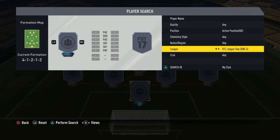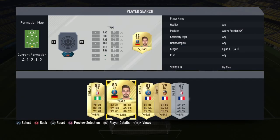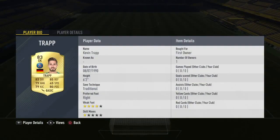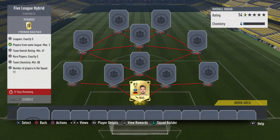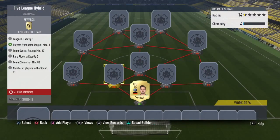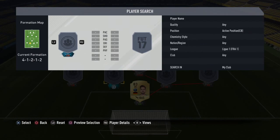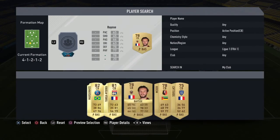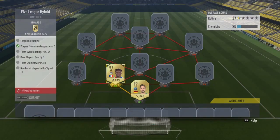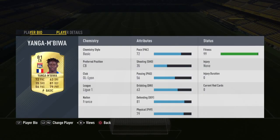First I'm going to start with the goalkeeper, who plays in League One and is a German international. He's actually quite cheap, going for around 800 coins, not that much. Another player is also a French international who plays in League One.